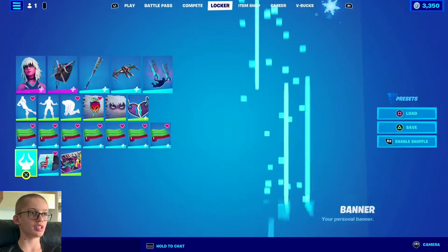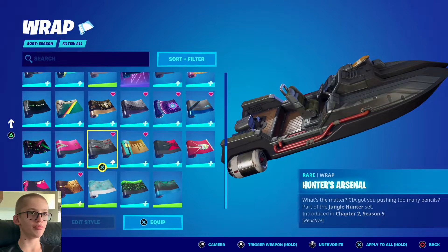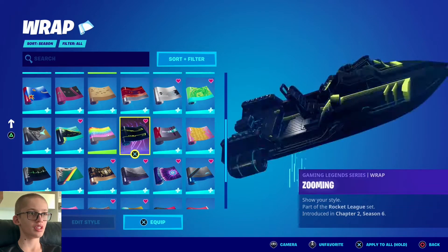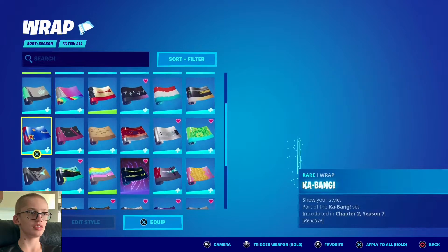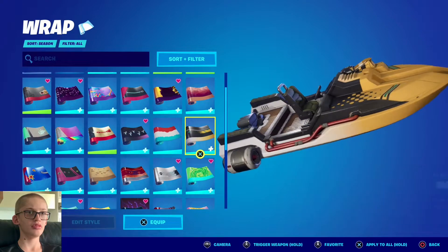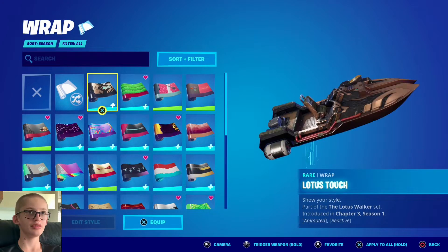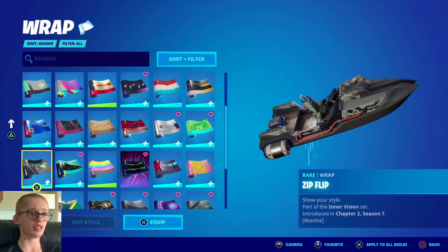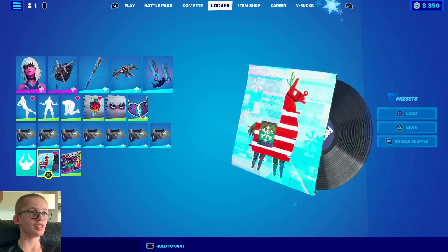I think I know a wrap that will suit her just well. It's a bit of an older wrap — where is it? Not that one. That one might actually suit her. These wraps don't really suit her, that's the problem. The one that probably suits her the most is — oh, this one. Okay, let's equip that then and save it.